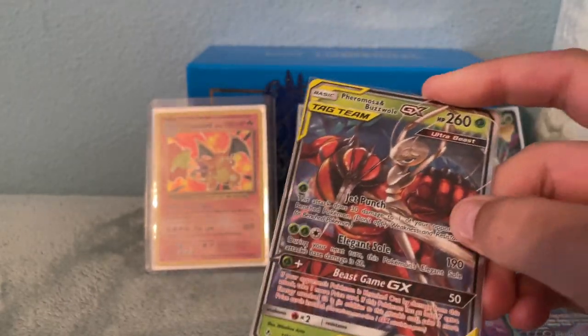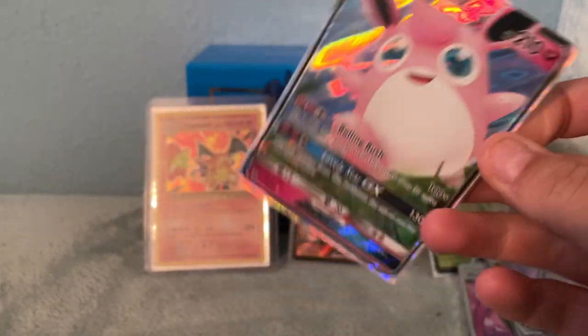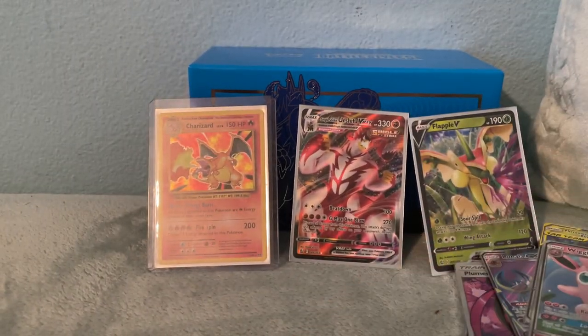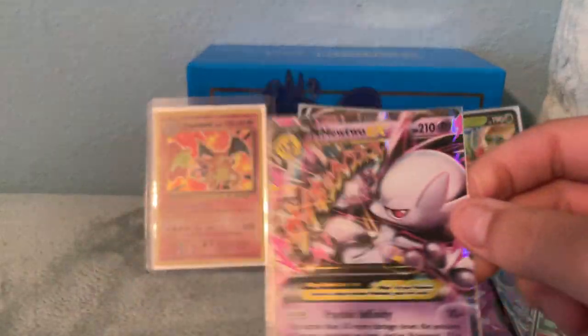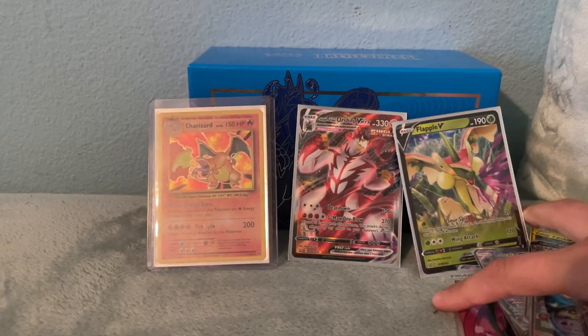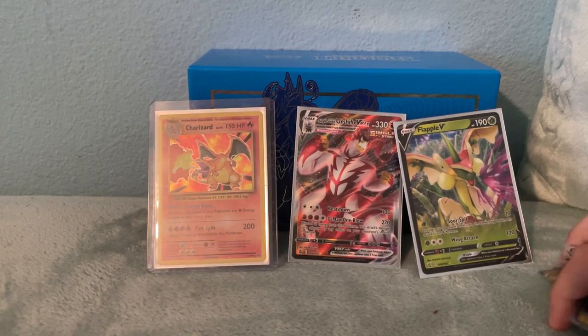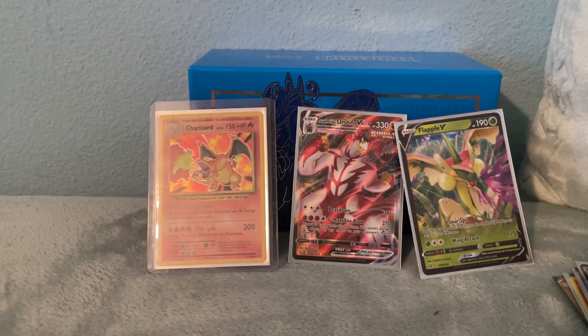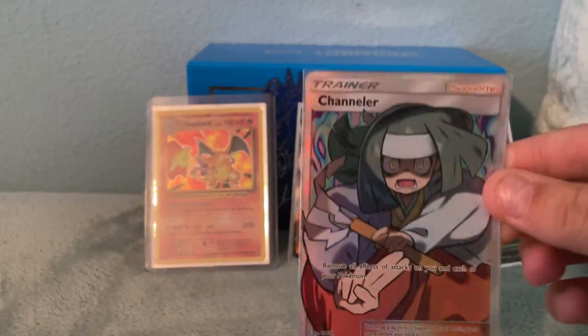Ferrosmosa and Buzzwole GX Ultra Beast Tag Team card. I don't know why the tag teams didn't catch on very much — kind of sad. Wigglytuff GX — love this card. Alakazam EX. Mega Mewtwo EX. Sorry for the background noise, my dogs are playing. Cynthia Full Art.